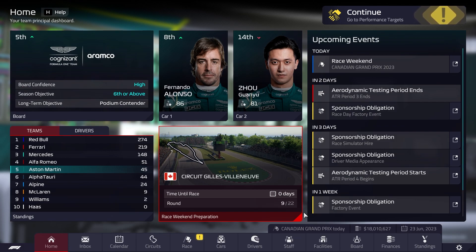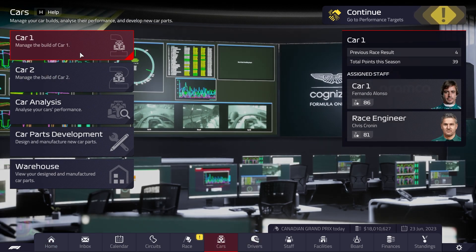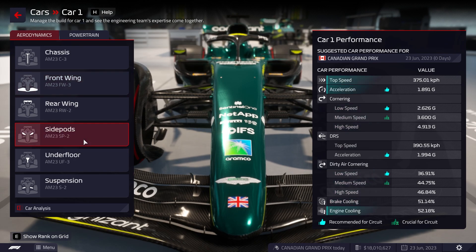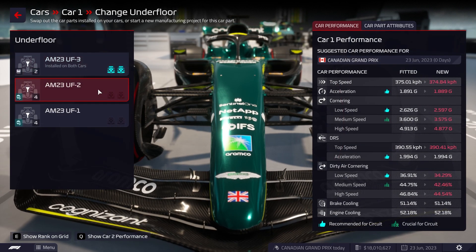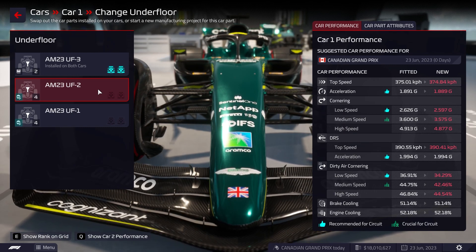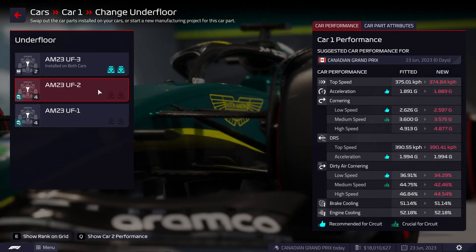Hello everybody and welcome back to F1 Manager 2022. In this episode it is race 9 of the 22 race calendar: Canada, one of my favourites. I'm very much looking forward to this one, and not only because it's my favourite track but because on the car we now have Underfloor 3. Comparing it to Underfloor 2, we are much much quicker with this Underfloor.